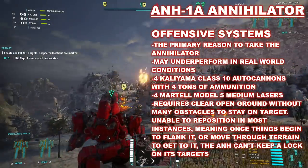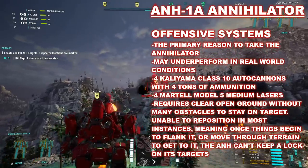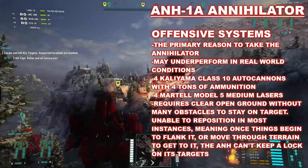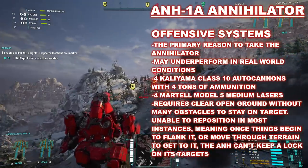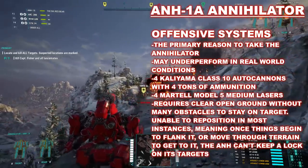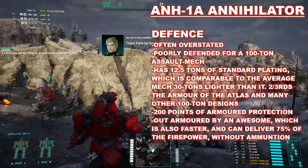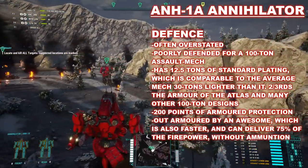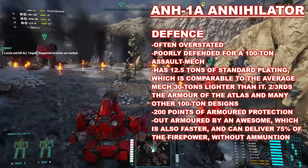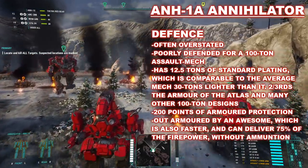In many ways, the Annihilator is deceptively well armed. While its four AC-10s are certainly something hard to ignore in an open environment, these are ammunition-fed weapons, with each missed shot lowering its usefulness in any protracted engagement. If caught at the wrong range, it can find itself outgunned by similar mechs in the same weight class. And should it need to find a better vantage point for its guns, it may not be able to make that happen during the engagement. Still, the Annihilator does bring a lot of firepower to the field — if it can use it.